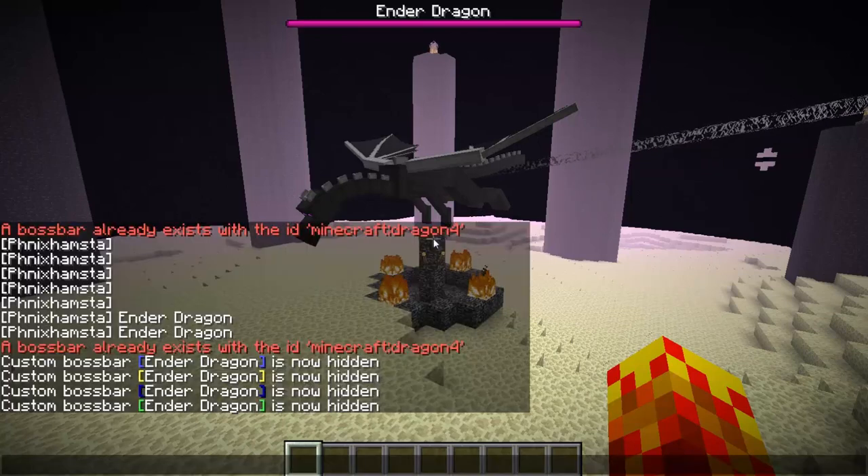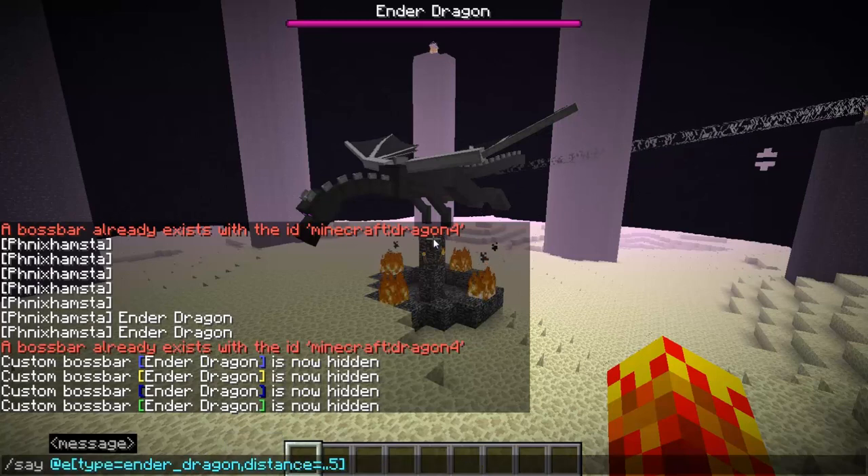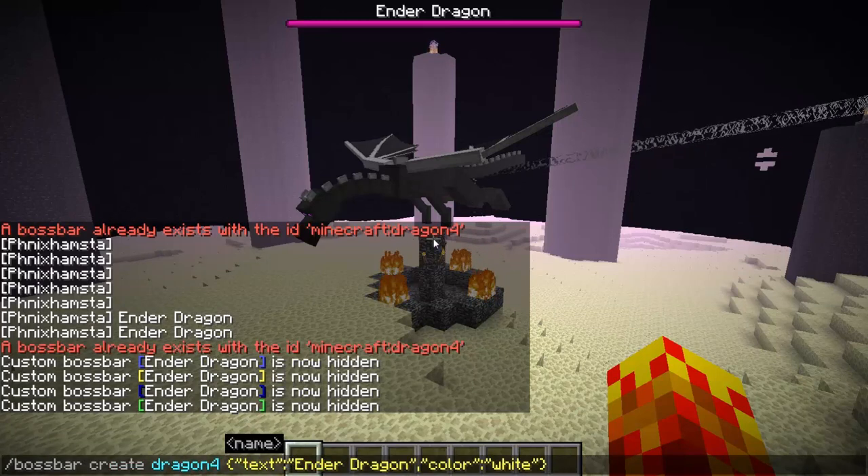I've created a bunch of them and will go through them later on. There are probably a few videos out there already that explain this, but just to reiterate: slash bossbar is the new command and you can create one. That's the first thing you want to do. The ID — you can name it whatever you want — basically allows you to target it, so use this name to target it.